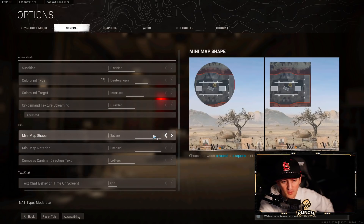Mini map shape — I'm sure a lot of you have already done this, but the square gives you a lot more information. The corners are cut off on the circle, so I'd highly recommend switching to square if you haven't already.